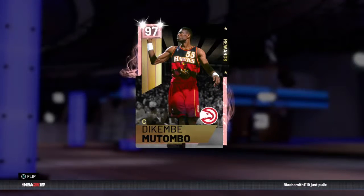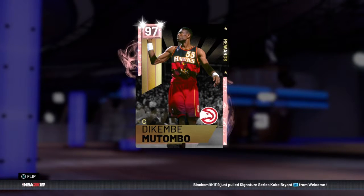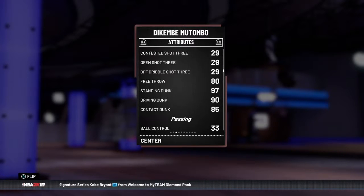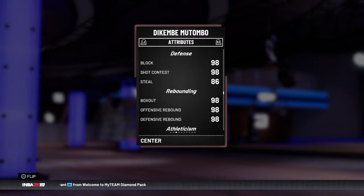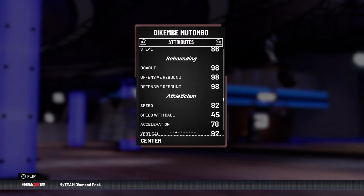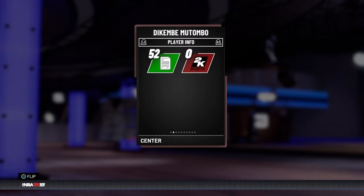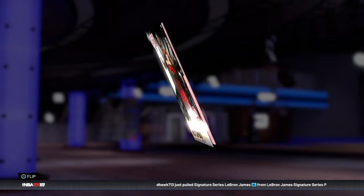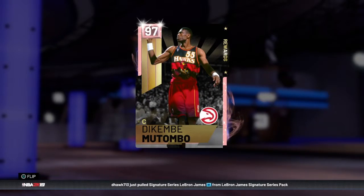Number 8 is Dikembe Mutombo. I used to like this card and a lot of people used to like this card, but the problem is that he's super dated. He does what he does pretty well — he's 7'2" and he can block shots with 98 block, and he's a really good rebounder — but that's all he can do. He's not particularly fast and he only has five Hall of Fame badges. There are just a lot better cards you can pick up, so stay away from Dikembe Mutombo.